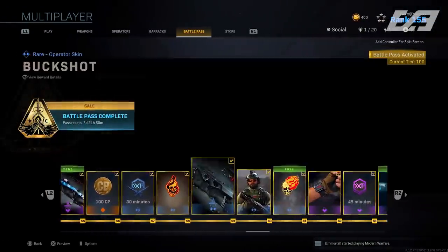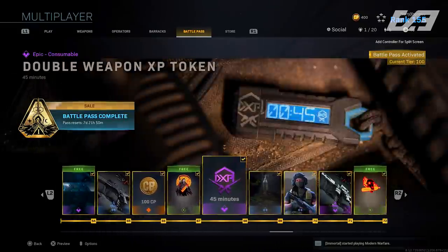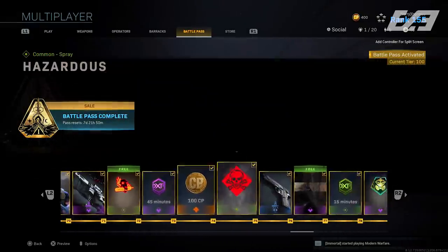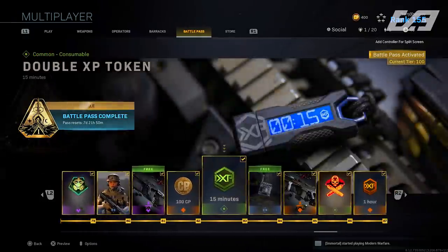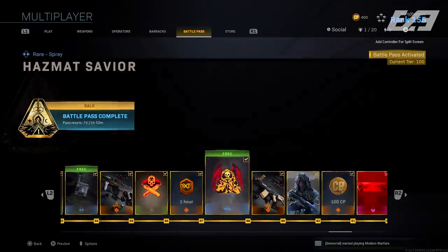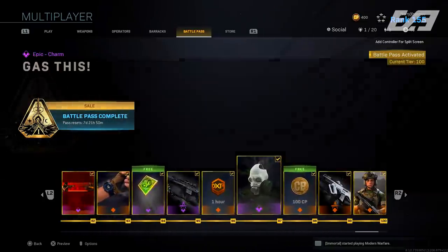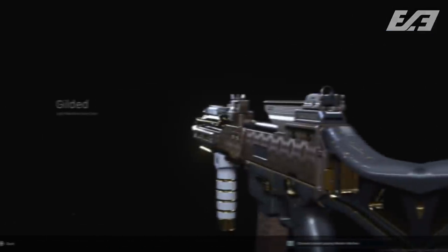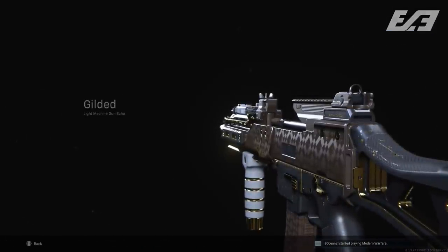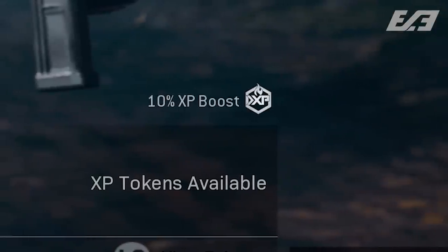Something else never mentioned: Season 1 now has weapon challenges for players who didn't complete their tiers or just got the game. The RAM-7 and Holger-26 can both be acquired organically in game, similar to how the Crossbow is available. For the RAM-7, get two headshots using assault rifles in 25 different matches; for the Holger-26, get two long shots using LMGs in 25 different matches.